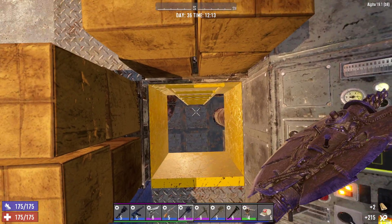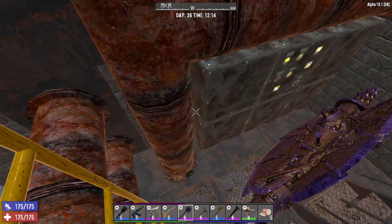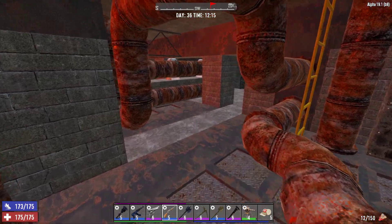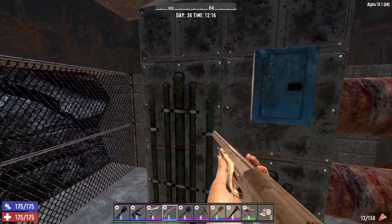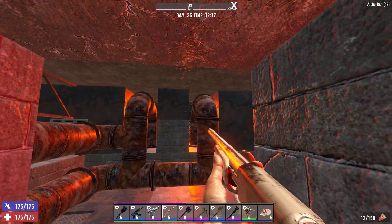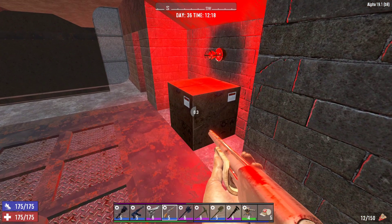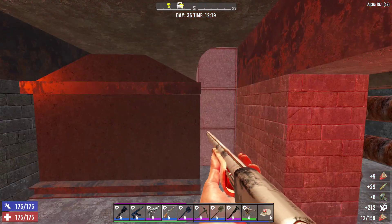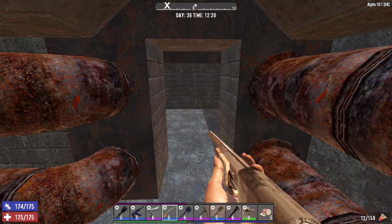Now that I didn't know was there. Is there a secret down here? I don't think I've ever seen this part before. There's a red light, which usually means death. Hidden stash! Military armor parts and ammo. That's kind of cool.